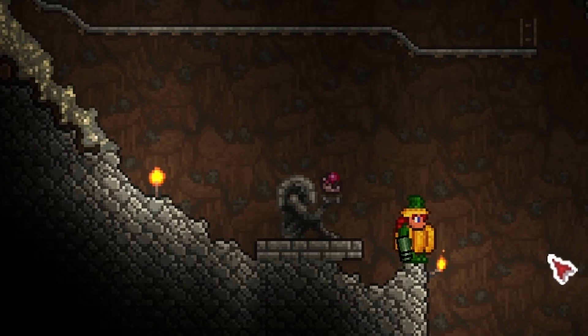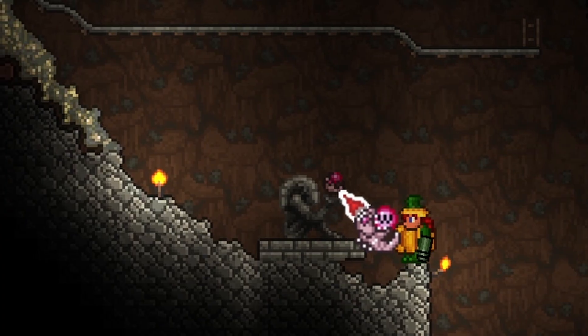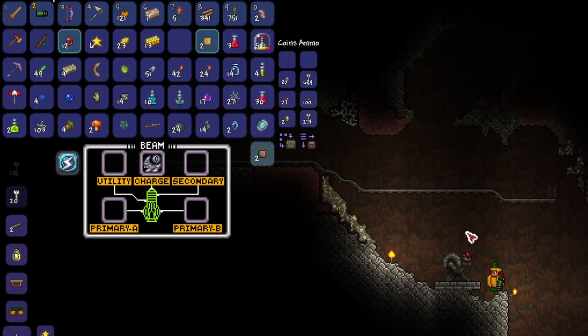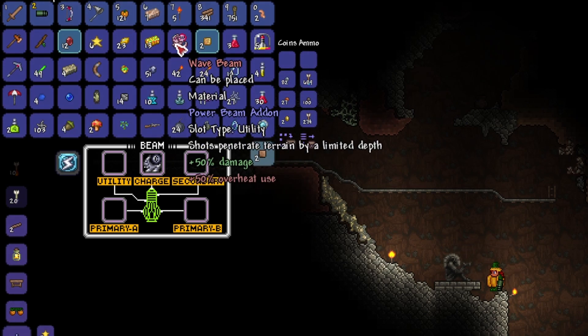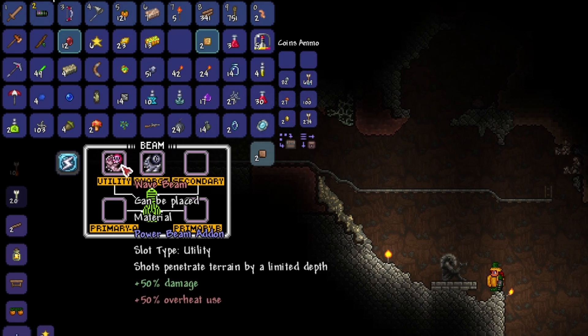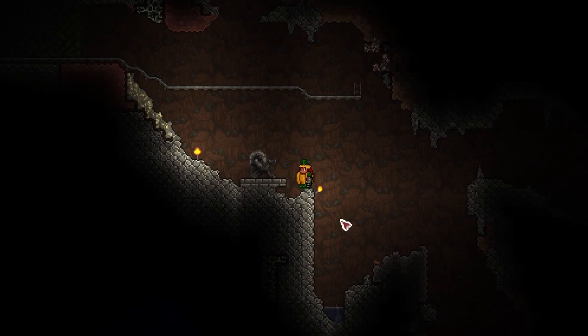What's this, just hidden down here in the caves? We find ourselves another chozo statue — this time with the wave beam. The wave beam goes in your utility slot and allows you to shoot through walls by a small bit.